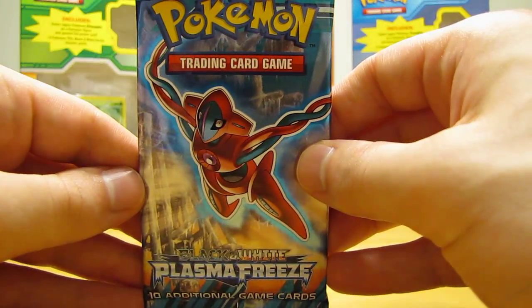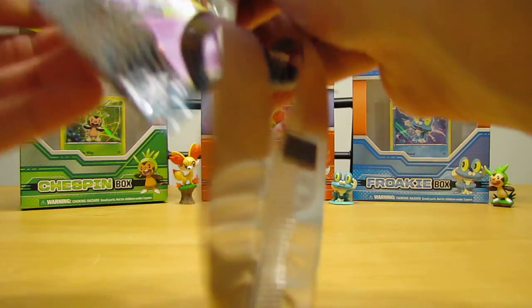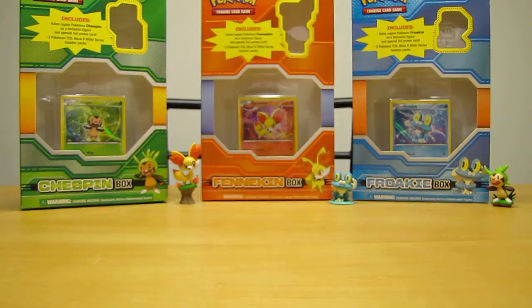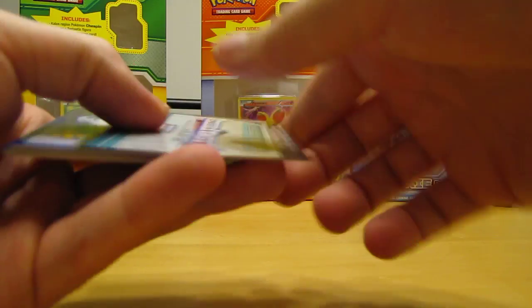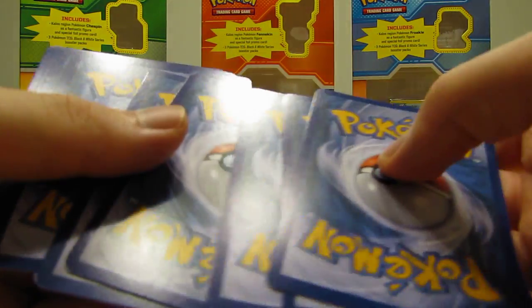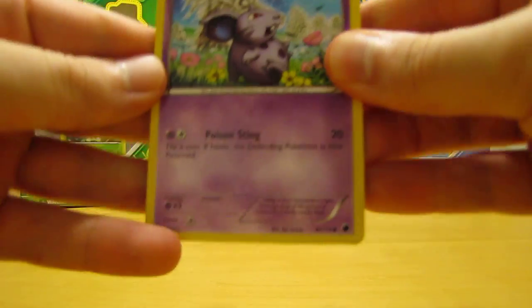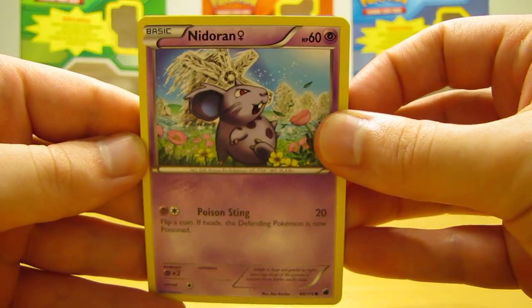Excellent pull so far - Weezing and a Gliscor. On to the last pack, Plasma Freeze. Deoxys EX Polar would be the card I'm really hoping for out of this set, even though I don't like it as much now that they have those EX cards in the tins - you can just go out and buy the promo version of Deoxys EX. Okay so last pack here, Plasma Freeze.